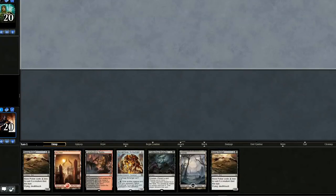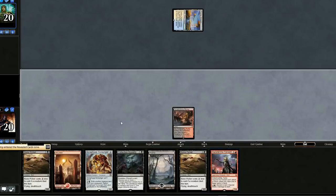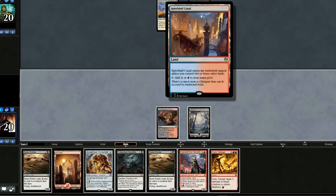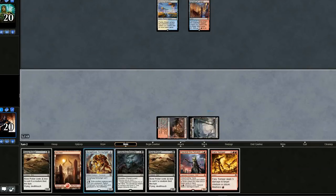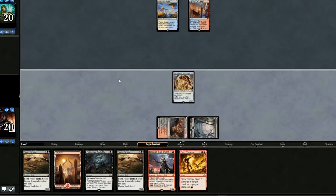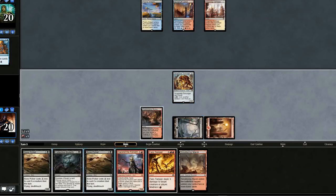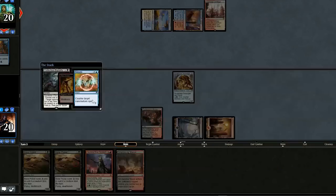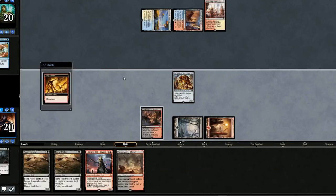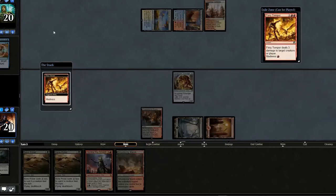Opening hand could work, we'll keep it. That looks suspiciously like a Censor. If they're going to counter something, might as well be this Scrounger who can come back from the graveyard. They don't counter it. Let's use Collective Brutality to discard Fiery Temper and look at their hand. They do counter it — I wonder if they have something good in hand. I'll redirect Fiery Temper at our opponent and swing in for three.